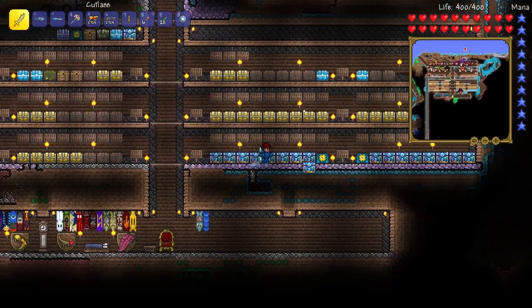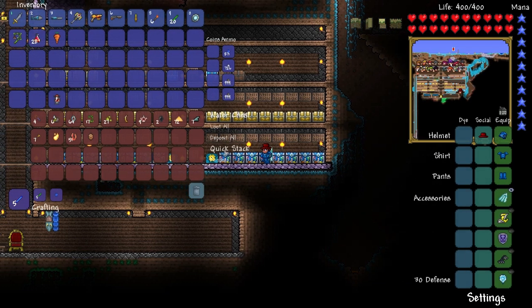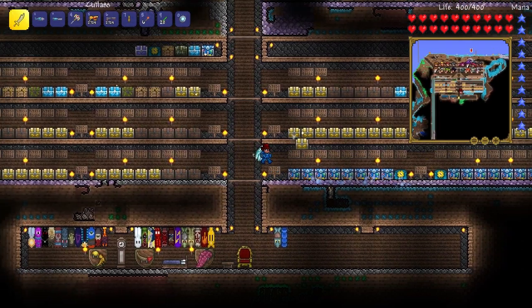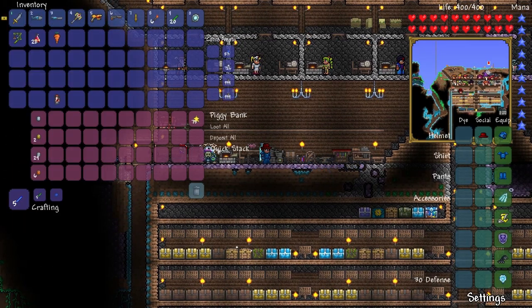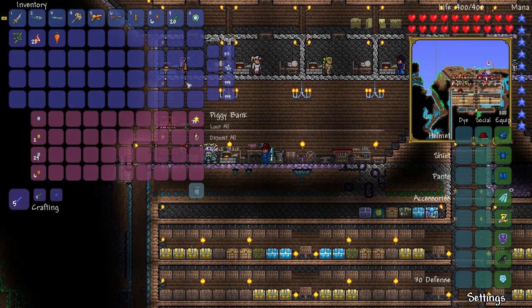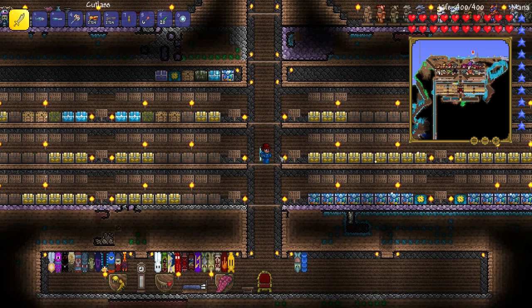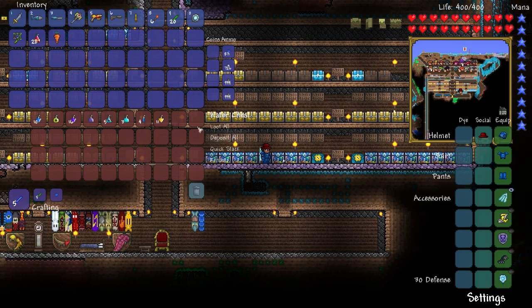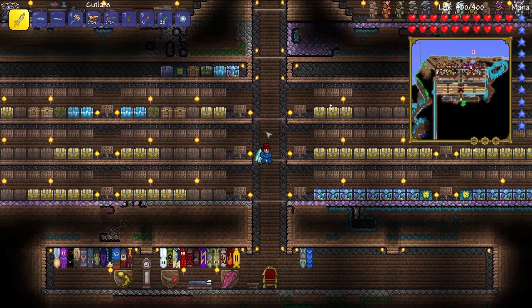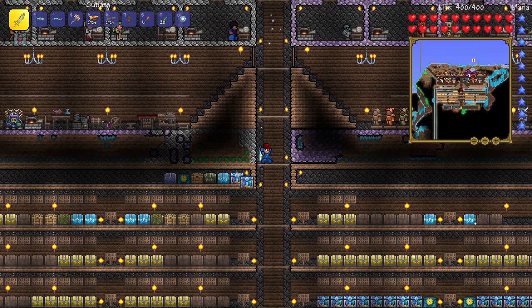Let's put that away - just going to put this stuff away real quick. Put away my shrooms - get in there. And these lenses, might as well put away the clothier voodoo doll because I want my inventory pretty empty for this. We're going to need some spelunker potions so we can see the life fruit. Let's take five spelunkers - we only have one shine potion, I'll create more eventually. Should create some more torches, let me get some wood real quick.